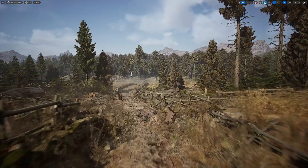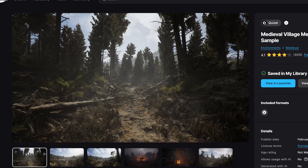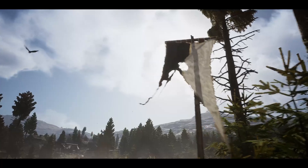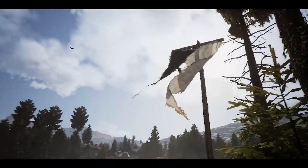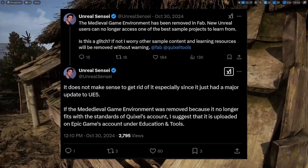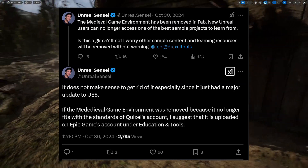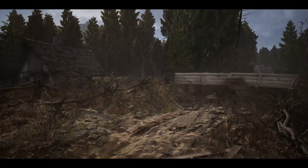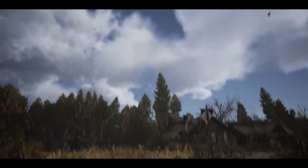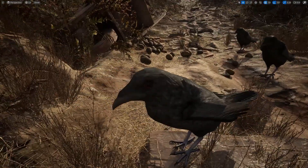Welcome back to the channel. The long-awaited return of the Quixel Megascans Medieval Village sample project is now available on Epic Games' FAB platform for Unreal Engine 5. If you've been following the saga of this pack, you probably know it's been a rollercoaster. Originally released on the Unreal Engine Marketplace, it was removed when Epic transitioned to FAB at the end of last year. Epic gave some vague reasons about it not aligning with their content requirements, but the community spoke up, rallied together, and Epic Games listened. Now the iconic sample project is back and available for free on FAB.